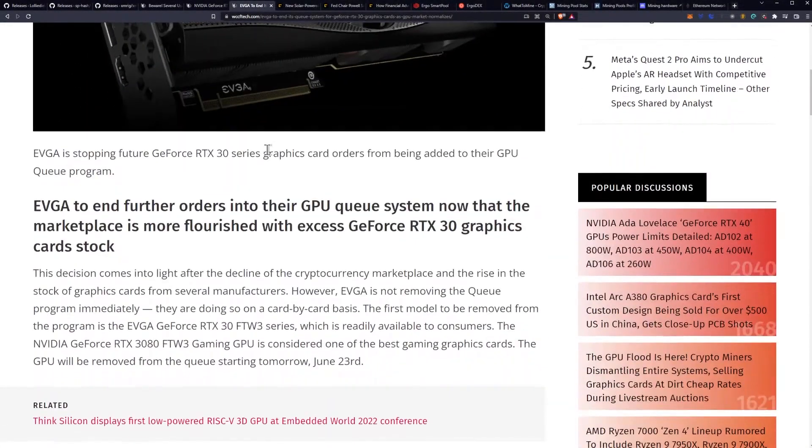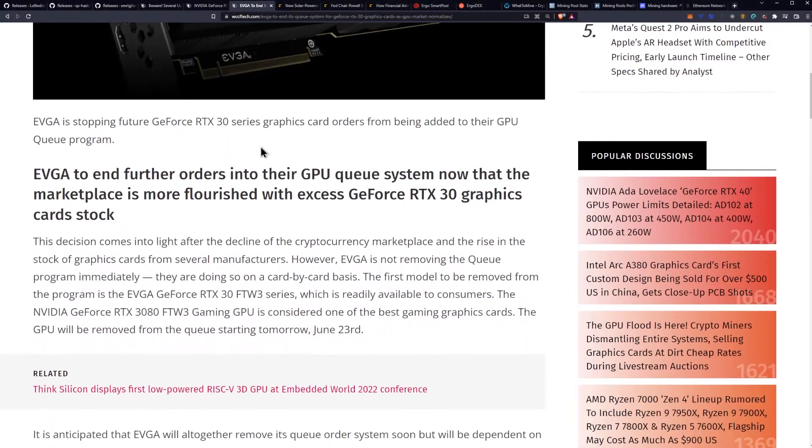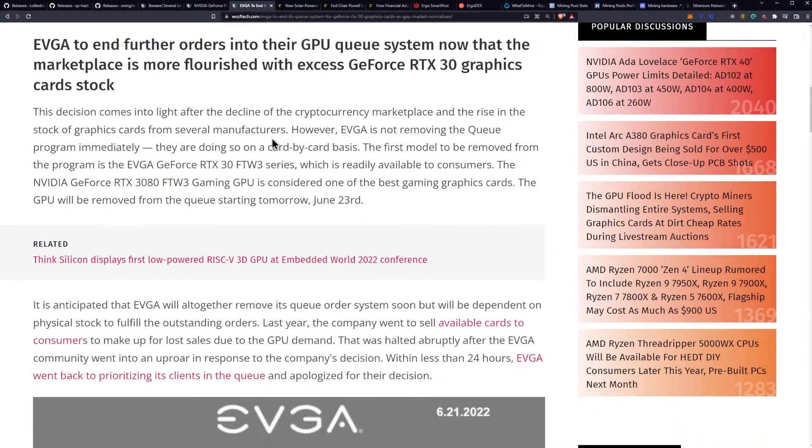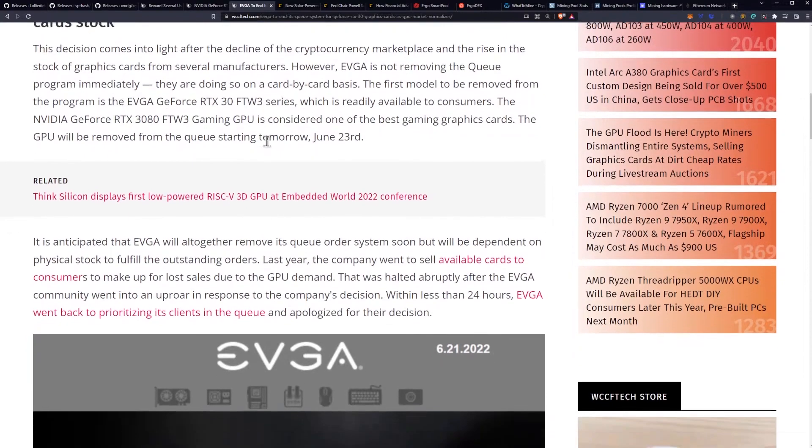EVGA has ended its queue system. If you are concerned about used cards and wanted to purchase new, it's going to be a lot easier. EVGA is stopping future GeForce RTX 30 series graphics card orders from being added to their GPU Q program. This decision comes in light of the decline of the cryptocurrency market and the rise in graphics card stock from several manufacturers.